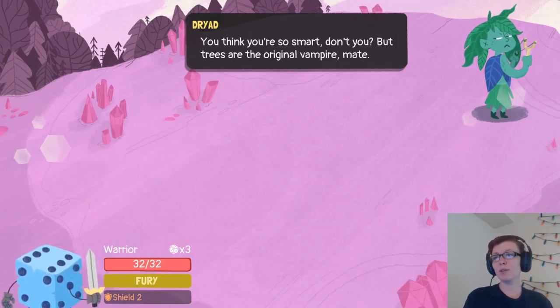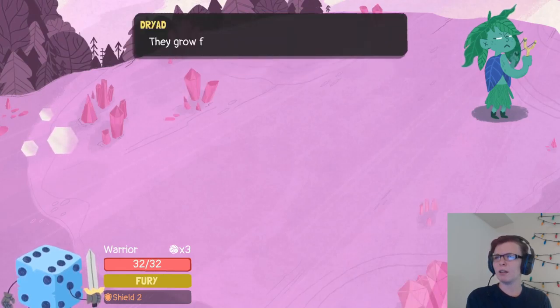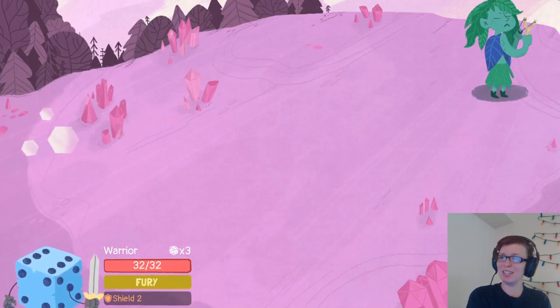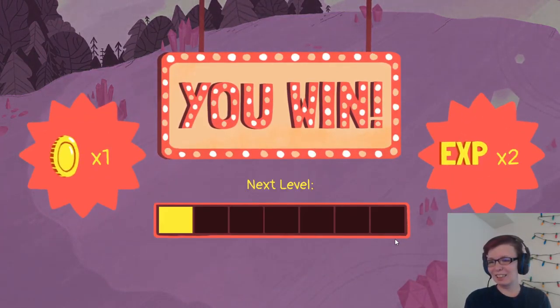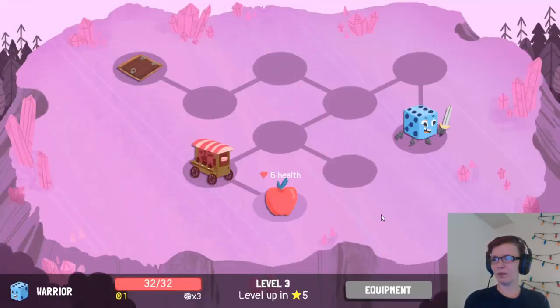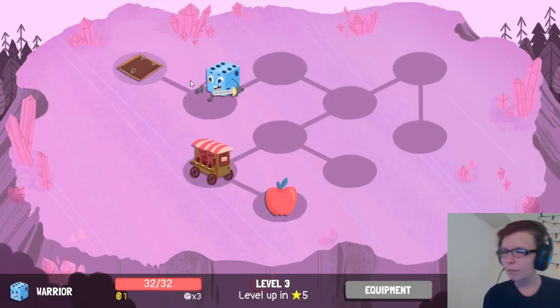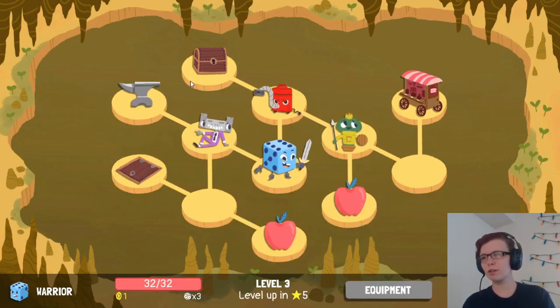You think you're so smart, don't you? But trees are the original vampire, mate — they grow from dust and they feed on your blood. I was really confused. Oh, I don't need the health. Apples restore your health, it's pretty awesome.